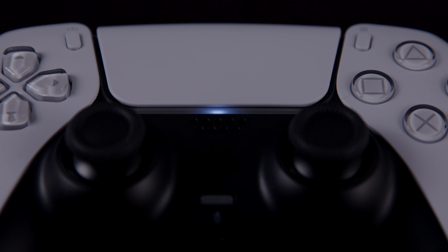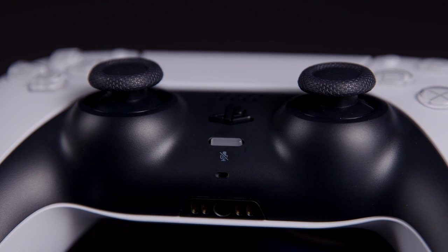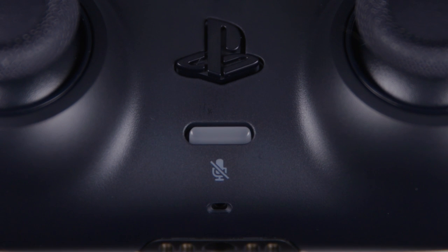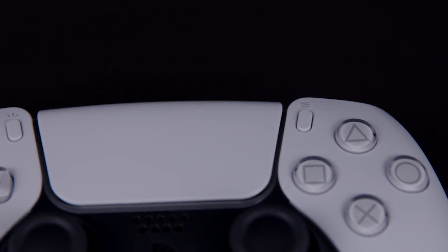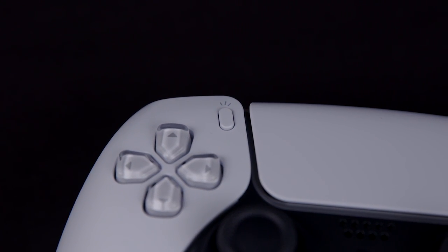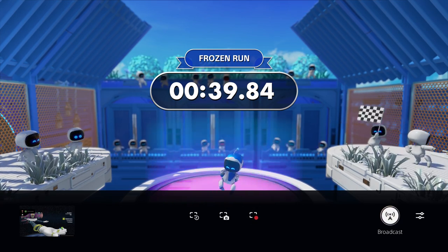On the DualSense Wireless Controller itself, we have the D-Pad, the 4 PlayStation Shape buttons, 2 Bumper buttons, 2 Adaptive Triggers, a slightly larger Touchpad, Options button and PlayStation Marks as the Home button — all familiar to DualShock 4 owners. There's also a headset jack, an integrated speaker serving up much clearer and defined sounds, and light bars to show PS5 status with a player indicator light under the touchpad. Up to four DualSense Wireless Controllers can be connected at a time. The DualSense also comes with a built-in microphone with echo cancellation for chatting with friends and dictation features.